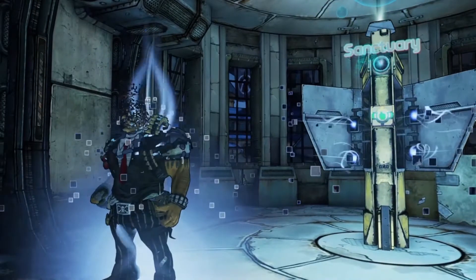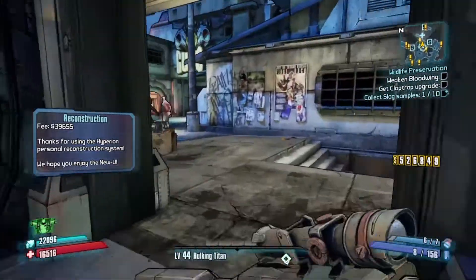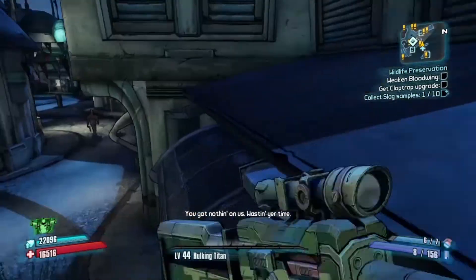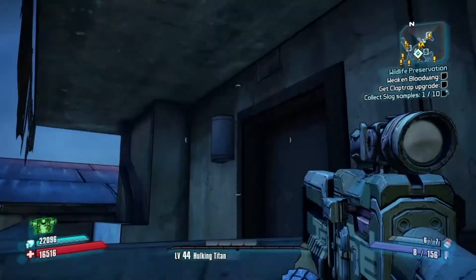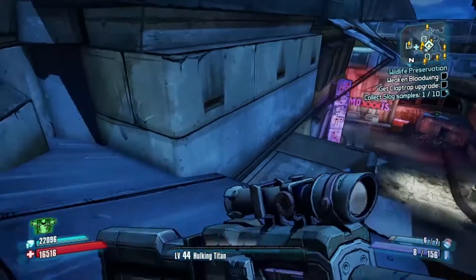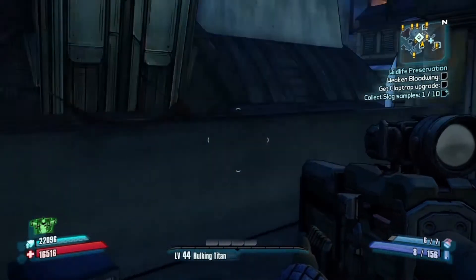Since we're done being perverts for now, we might as well try and do something productive with this video. There are a couple of hidden rooftop vault symbols, so let's go find those. The first one will actually start on the same path to Moxie's panties — use this bench to jump up to this awning, then jump across to the dirty mattress. Ignore this balcony, there is nothing of consequence here. Continue on across this roof, and where we'd normally jump up on the ledge, drop down — and there's our first vault symbol on the door. Hold square to discover if you have not already discovered it.